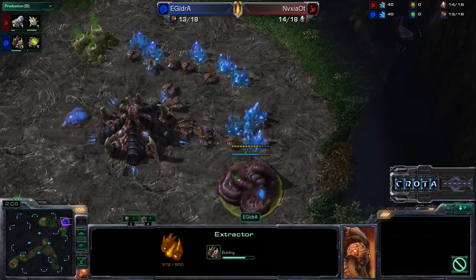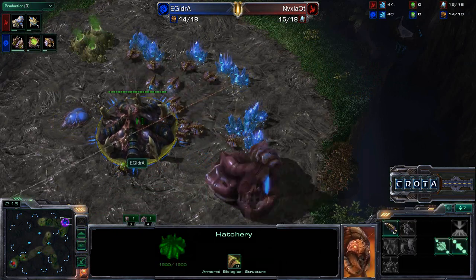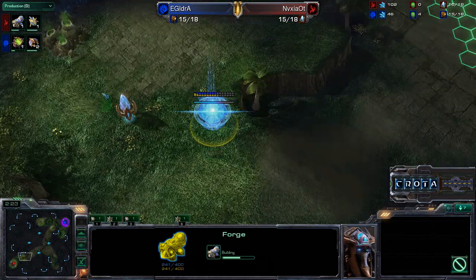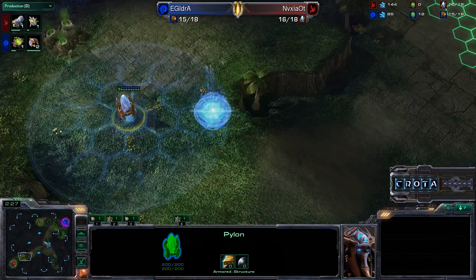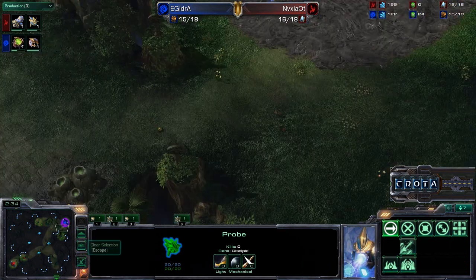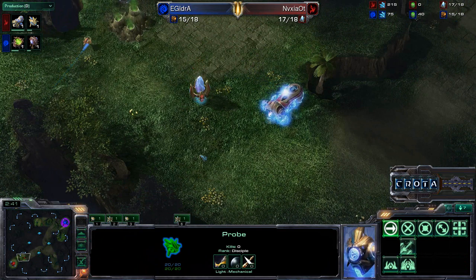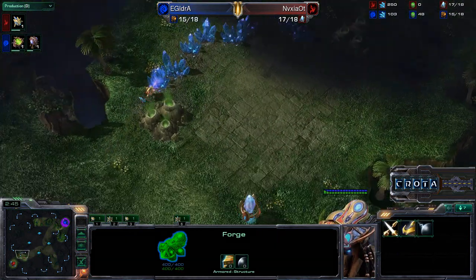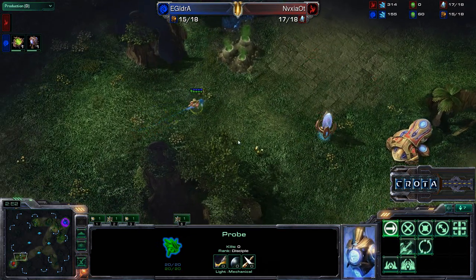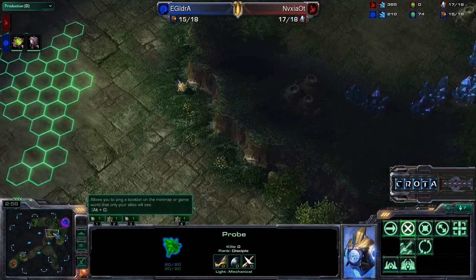Idra going for that spawning pool and extractor first. It looks like it will have metabolic boosted Zerglings in just a moment, and this is going to perhaps spell a little bit of trouble for Shao Ti. Shao Ti, however, does have the benefit that this is a rather large macro map. The walking distances are going to be very, very far, and now Shao Ti knows that there is, in fact, not a fast hatchery down over here. He has to play very, very carefully — perhaps get some Photon Cannons, get those additional buildings as well. He is now going to head back over here, get that Nexus, stop his probe production, and try to go for a very, very fast expansion.